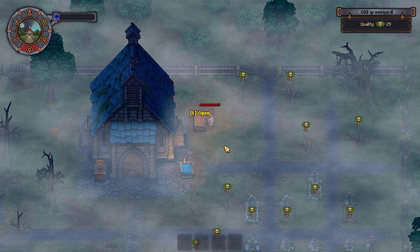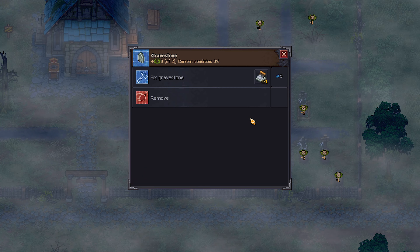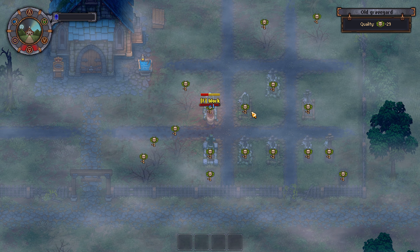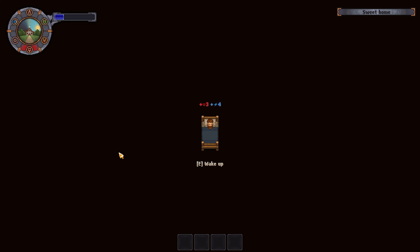I also picked up some stone and wooden repair kits that I could use to repair some of the gravesites around the graveyard, which would increase the quality. I had four stone repair kits in total and could use these to fix up some of the stone structures. The quality was a whopping minus 27 at the moment, so I had my work cut out for me.